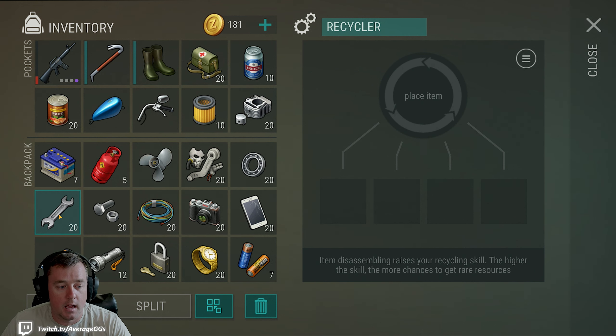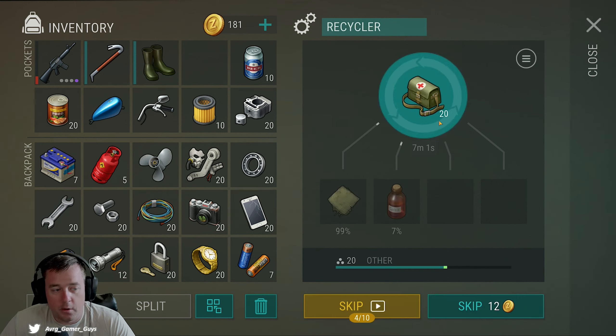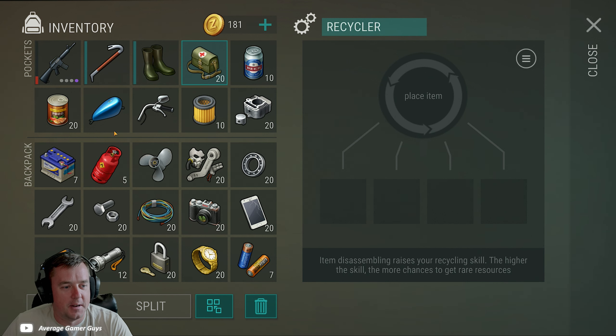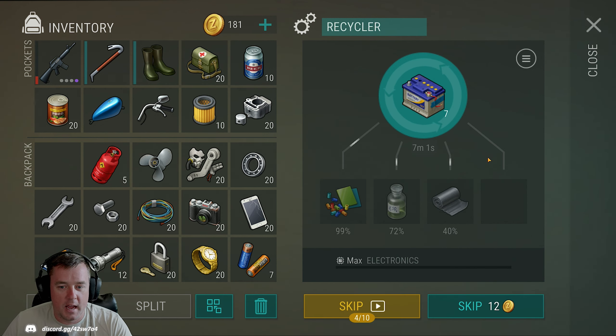Wrenches stack to 20 which is always really nice. A couple other things — you could break down med kits for whatever reason, though I have no idea why you'd want to do that. A lot of materials in the game can be broken down, just not every single one. Car batteries — I don't think so at the moment. I would personally hang on to those; I think there are going to be other future uses for them. You need a ton of car batteries for the ATV, the boat, and a few other things. My recommendation would be to hang on to them, though the 40% chance at lead plates is pretty cool and they break down super fast.